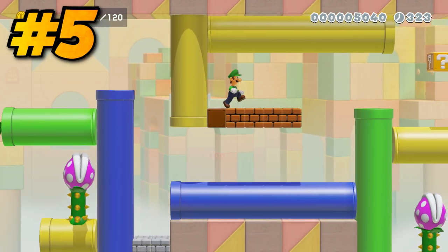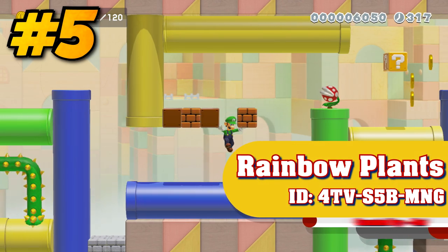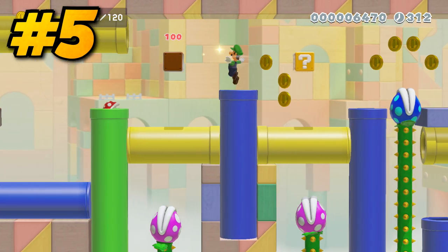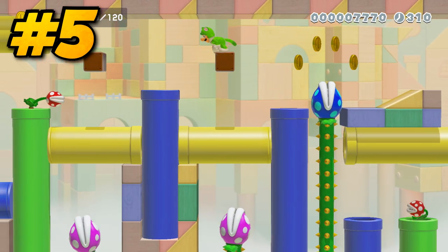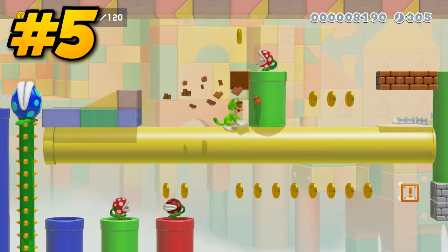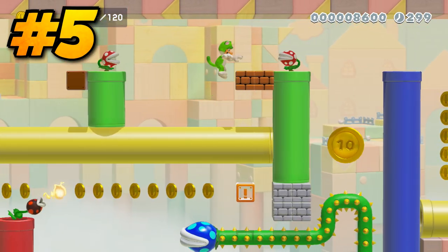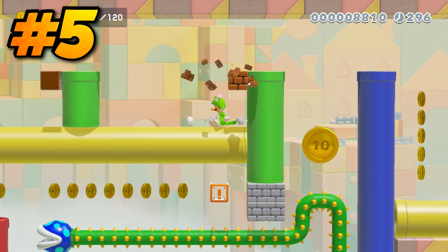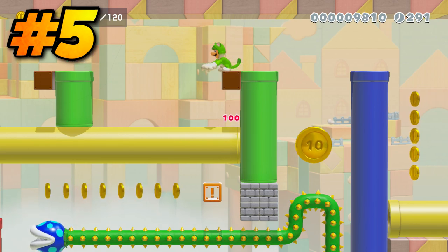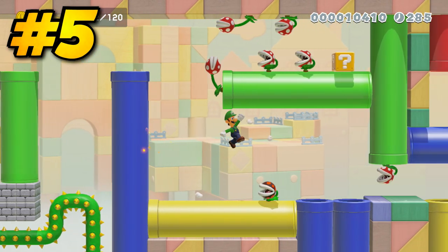The level Rainbow Plants by Ray is actually one of the only clear condition-based traditional levels that I enjoyed through its entirety. Since courses that use clear conditions don't allow for checkpoints, playing lengthy or slow courses based around those conditions can get pretty stale if the player dies multiple times. However, in this level Ray strikes a great balance between difficulty, length, and enjoyability. Even though you're required to collect 120 coins, which does seem like a lot, Rainbow Plants is set up so that completing that task is just fun to do. The aesthetics are colorful and cheery, the platforming and challenges flow extremely well, and even though this course can be pretty challenging at times, it's the type of difficulty that's fair and well set up. All in all, Rainbow Plants is a great and unique course that definitely deserves more attention.